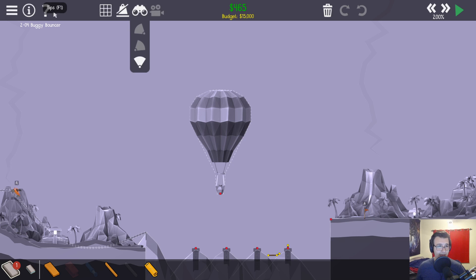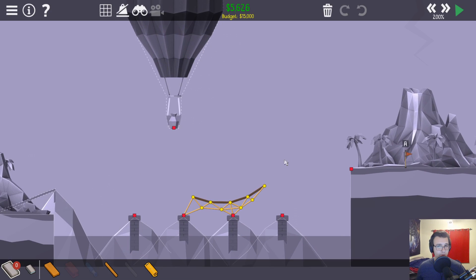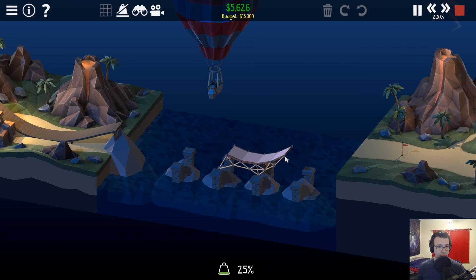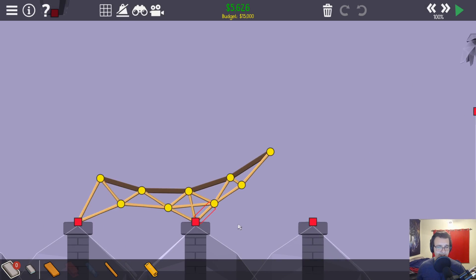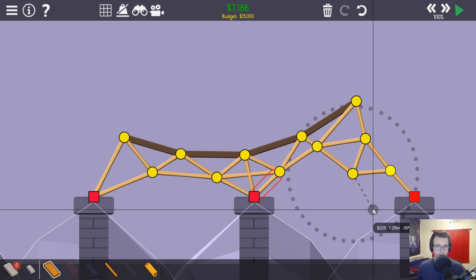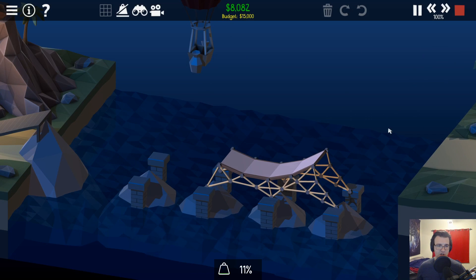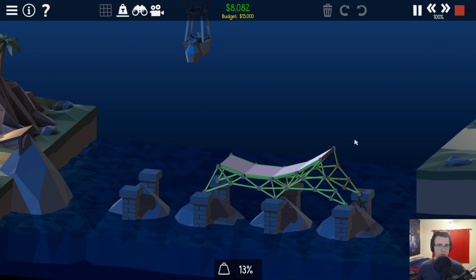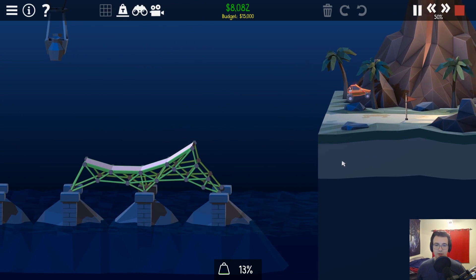We're going to load our lowest budget working bridge. What broke here? I see - I'm just going to add wood. We have so much budget to work with, why not just add wood? Let's give it a shot. There we go - already one down. Next.